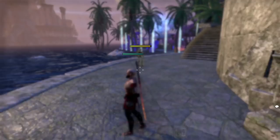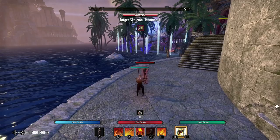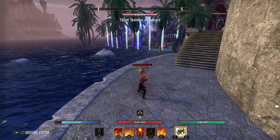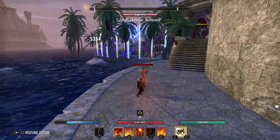Now let's look at the actual damage of our skills. Using the Heartland Conqueror Maul first — light attack hits for 2,331 damage. Now for the whip: 5,354 damage as a crit. The UI on console is a bit glitchy right now, but that's our numbers: 2,331 on light attack and 5,354 on Molten Whip.